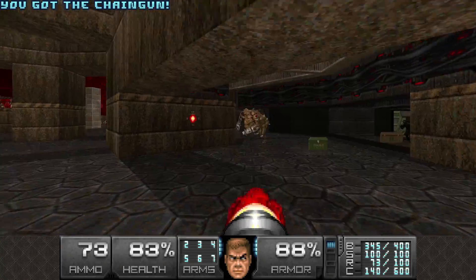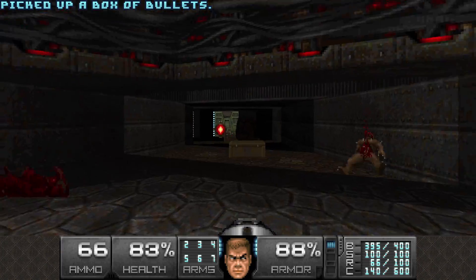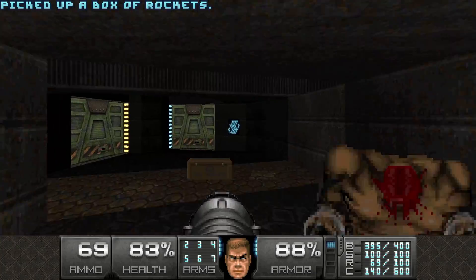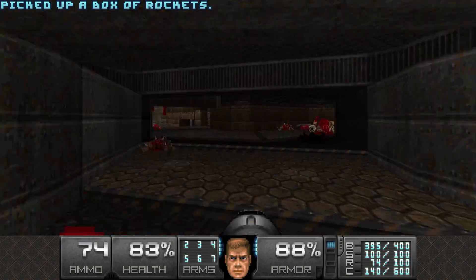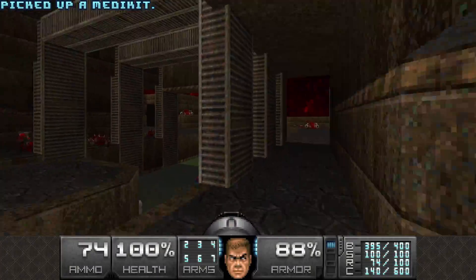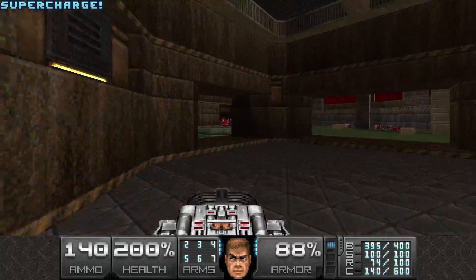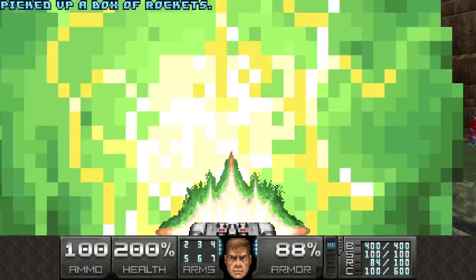We're gonna go grab the Megasphere very soon, so not to worry about my health. There is a yellow door and blue door here — I'm not gonna go through them yet. I'm gonna collect both keys first. Let's go collect the Megasphere.